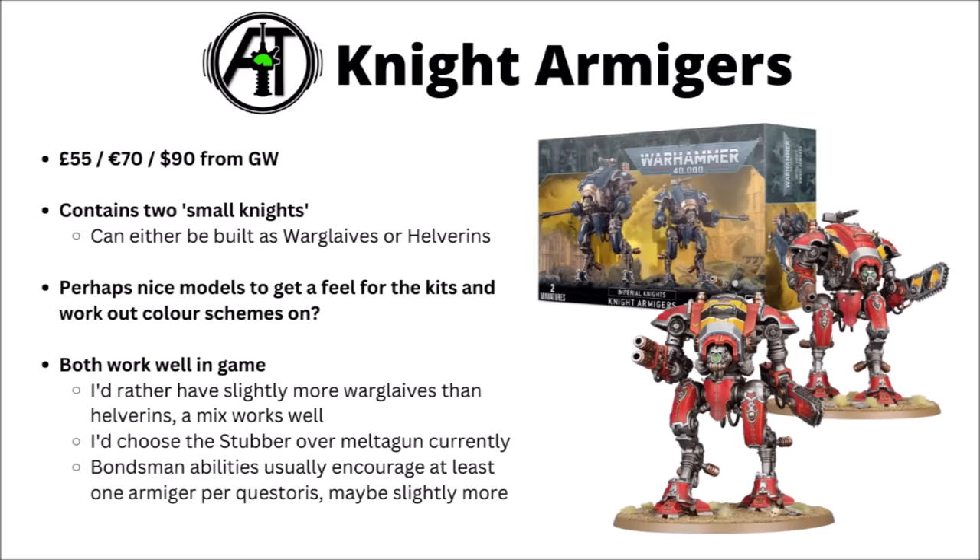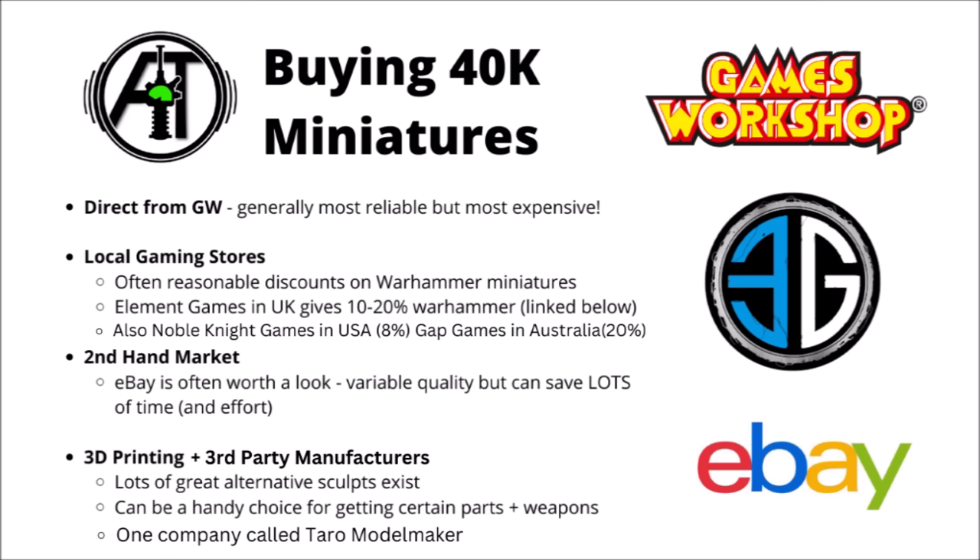When picking up 40k kits, there are different ways to think about buying them. Direct from Games Workshop tends to be most reliable and they restock the fastest. Local gaming stores around the world tend to have fairly good discounts — Element Games in the UK usually gives 15% discounts, Noble Knight Games in the USA for around 8% off, and Gap Games in Australia usually for 20% off. All are linked in the video description, and anything brought through them helps support the channel. Gaming stores like that can save you an enormous amount of money over the course of a Warhammer collection.